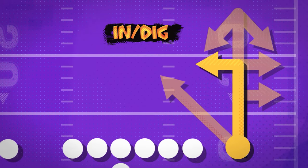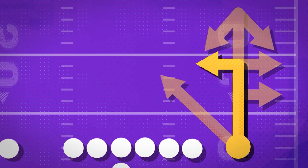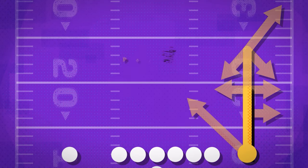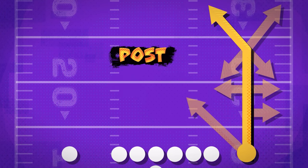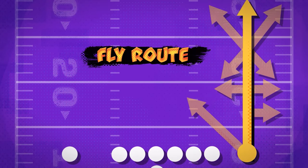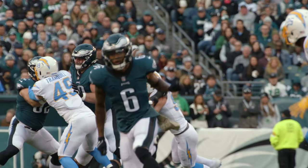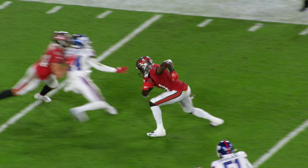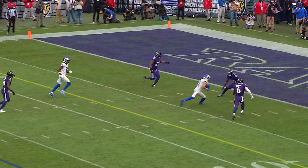An in slash dig — just like the out, but instead of cutting towards the sideline, you cut towards the center of the field. Seven is a corner — this is a deep route, but you cut towards the corner of the end zone. Number eight is a post — another deep route, but your cut will be towards the field goalpost, hence the name. And number nine is the fly route — just you trying to beat the DBs and flying down the field in a straight line. There are other routes like a drag, sluggo, and bubble. At the game's highest levels, you may be asked to run option routes, where you break your route and find the open spot in the defense, but those are for another video.